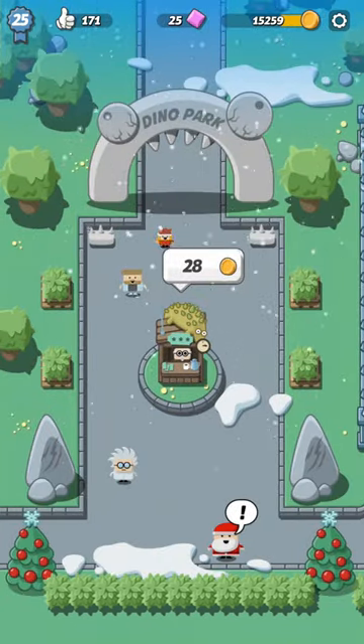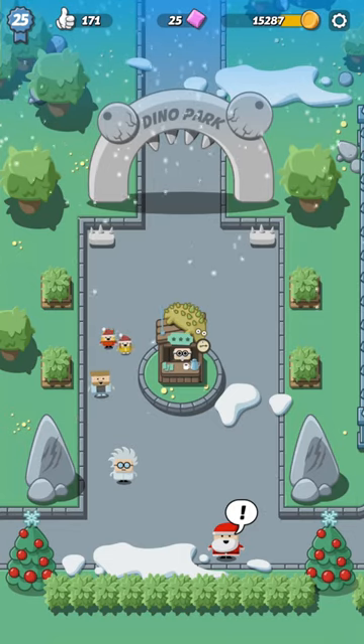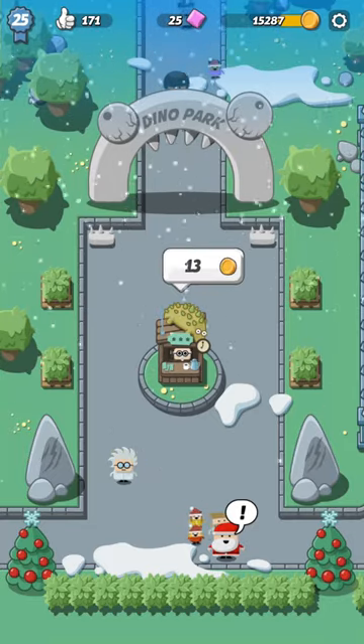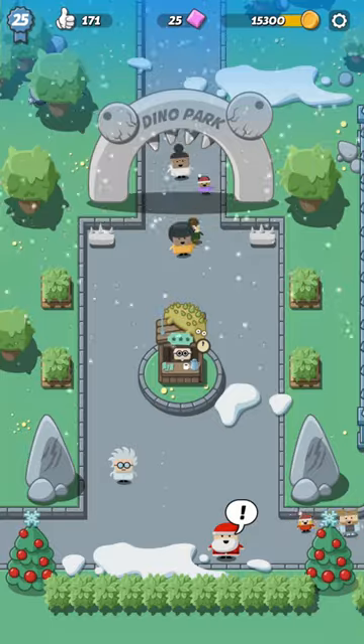So guys, go grab those Crazy Dino eggs and start hatching them — you might get some epic dinos! That's it for this episode. Hope you guys enjoy this game, and best of luck getting some epic dinos. All right, see you guys, bye!